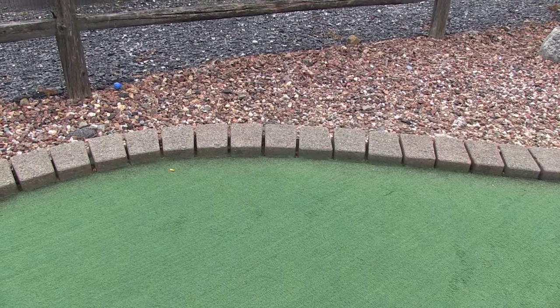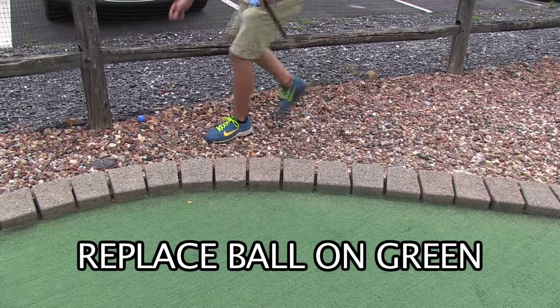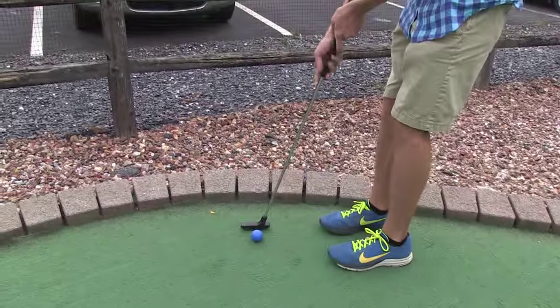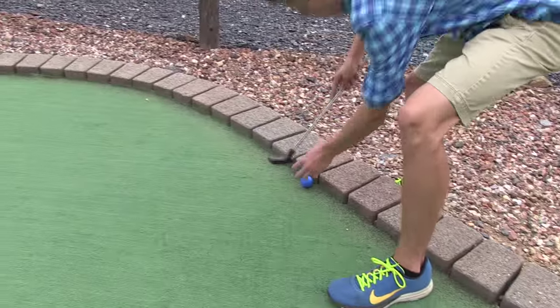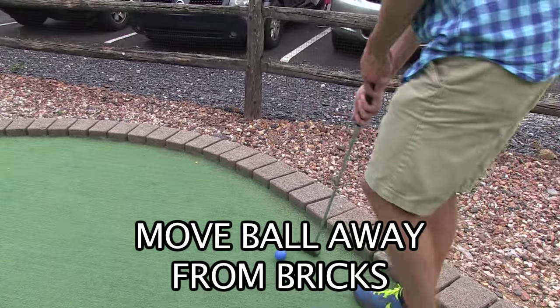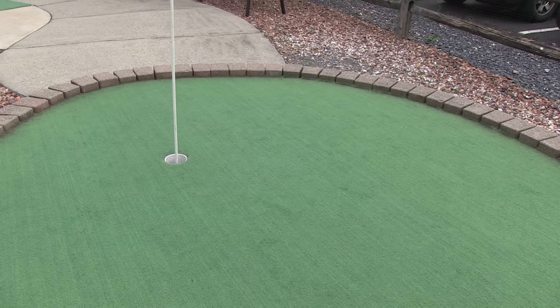Sometimes your golf ball may leave the green. Pick up your ball and place it back on the green about where it went off and continue to play. Your ball might have stopped rolling, resting up against a brick. In this case, you are allowed to move the ball two club head lengths away from the brick in order to give yourself a swing.